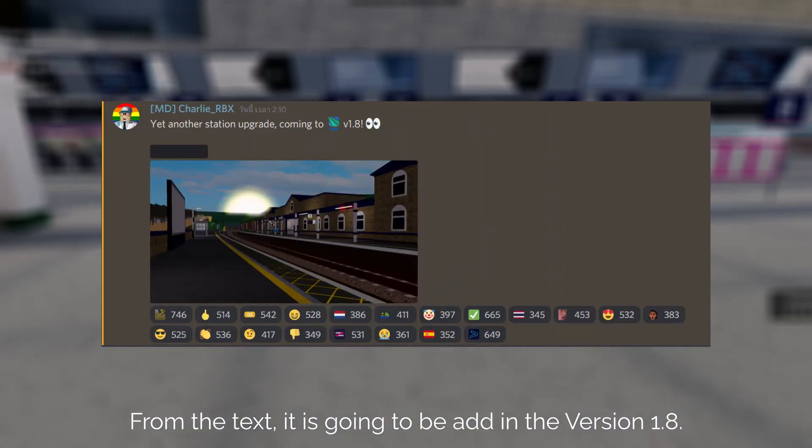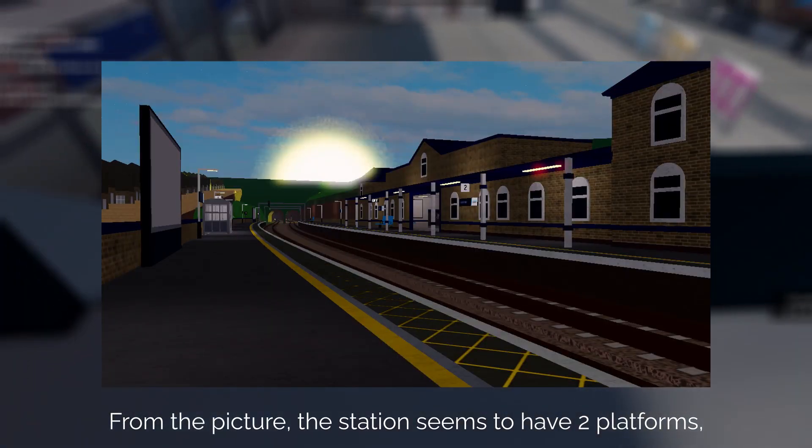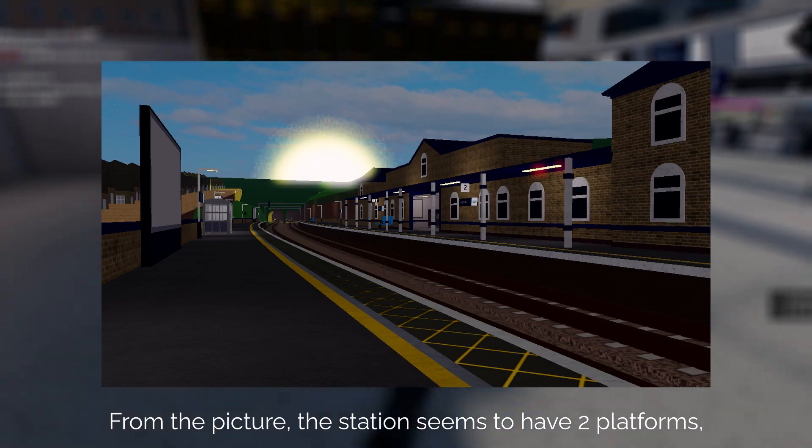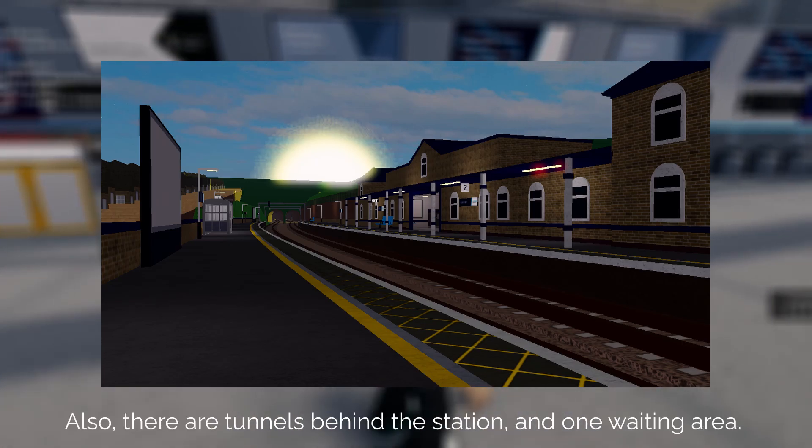From the text, it is going to be added in version 1.8. From the picture, the station seems to have two platforms, both serving for connect service. Also, there are tunnels behind the station, and one waiting area.